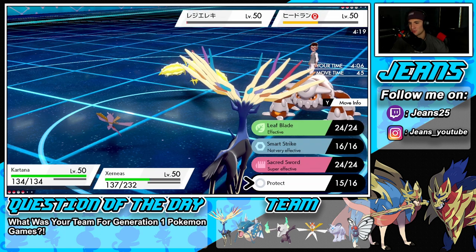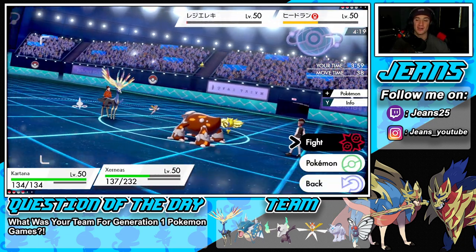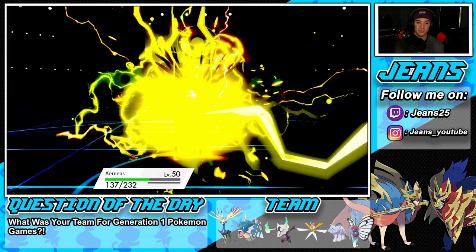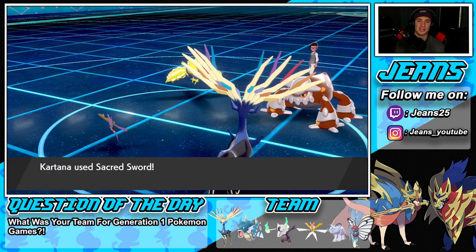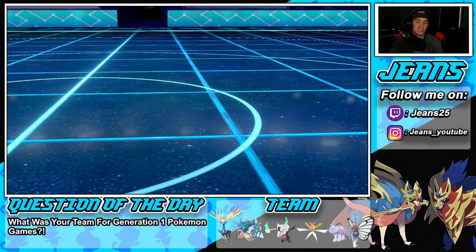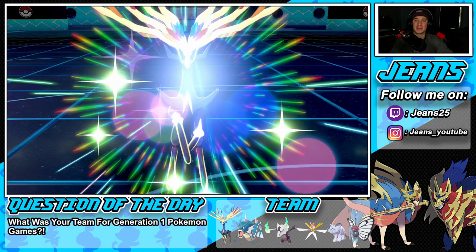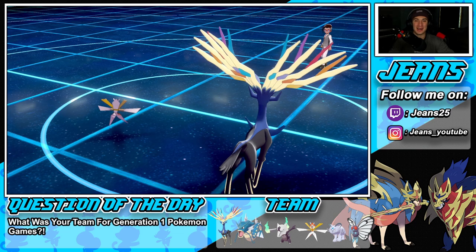Big plays by Genes. I'm just going to Dazzling Gleam and then Sacred Sword into the Heatran to finish up this battle. What a battle — we really controlled this the whole way. He stays in and drops the Thunderbolt, which should be easy to eat. Kartana goes first — Sacred Sword takes it out, and Dazzling Gleam comes out to finish the match. GGs by Gs, baby! I remember somebody in the comments said to say 'GGs' instead of 'GG' — if that's you, let me know below.